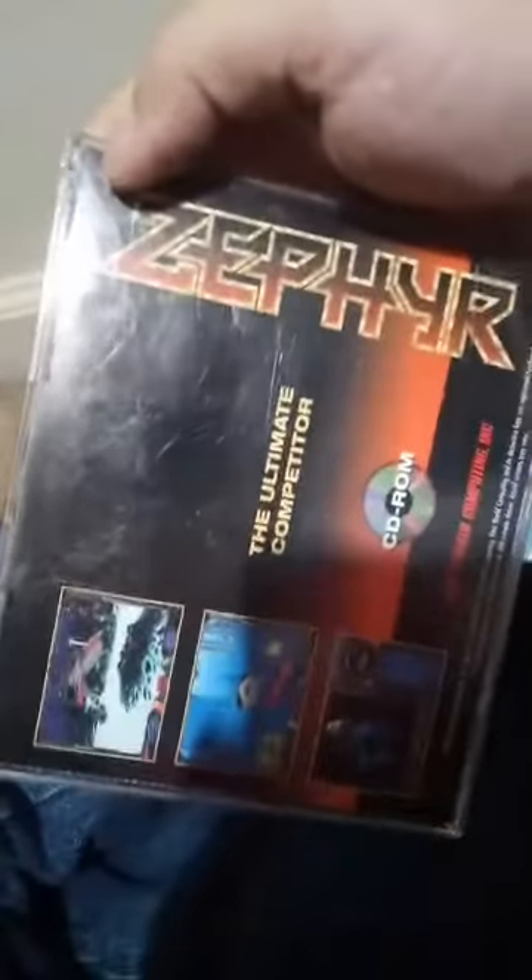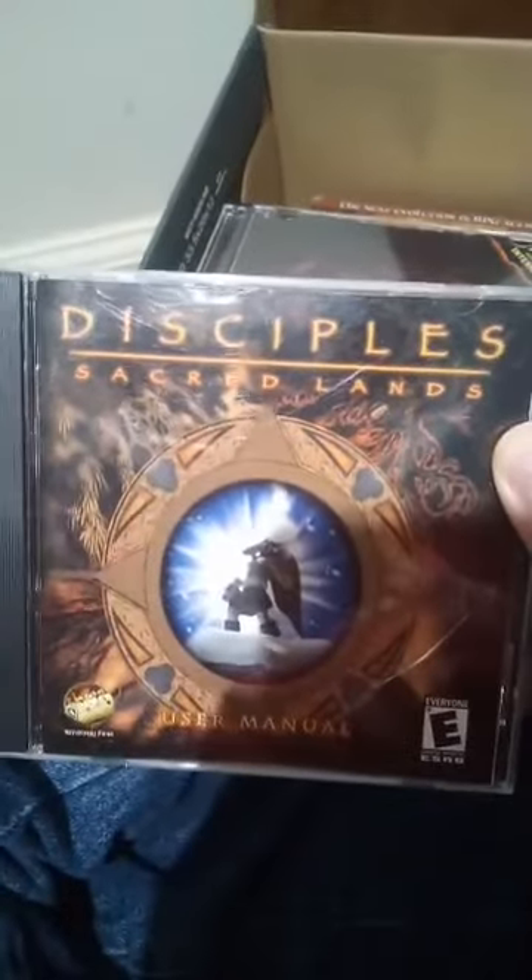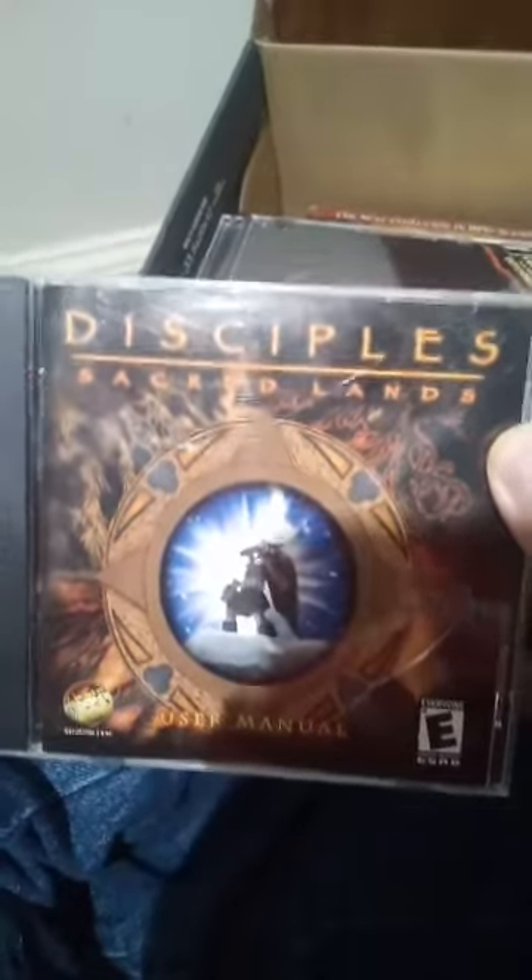There's this one that's kind of like Descent — Zapier or however the hell you say that — pretty interesting. And here we go, one of my favorites: Pac-Man and the Adventures of Time. And here is Disciples: Secret Lands.